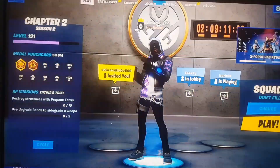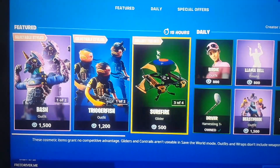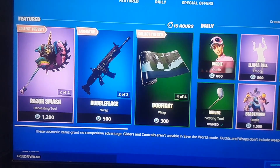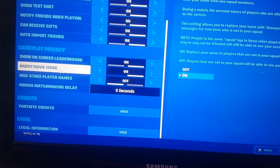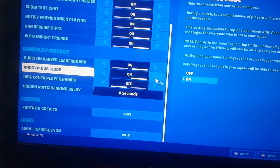press apply. It's like a little glitch that makes it work. Then go back to the item shop, go onto the pickaxe, just preview the pickaxe, and then once more go back over to this and go to anonymous mode — put it off and then on again like that.